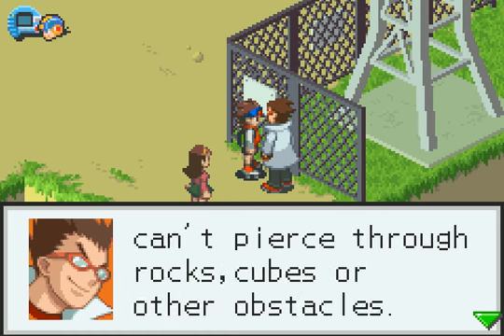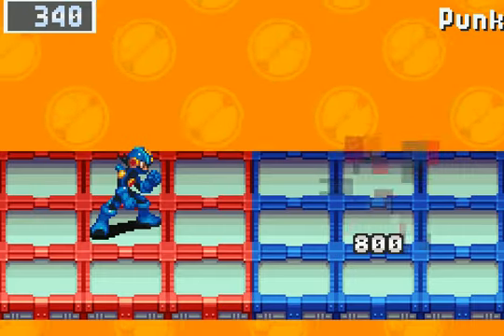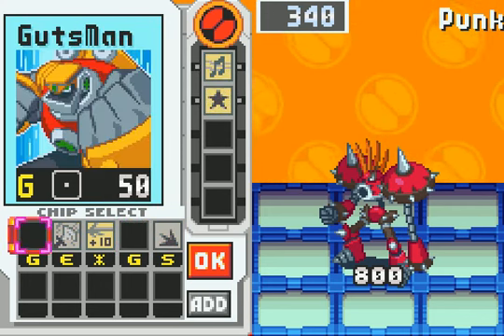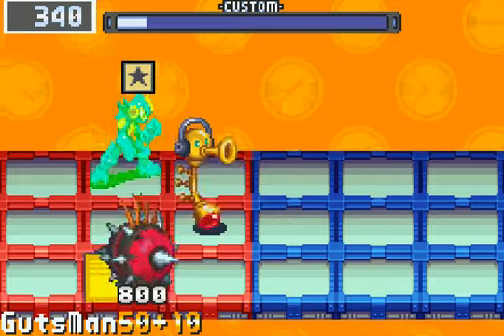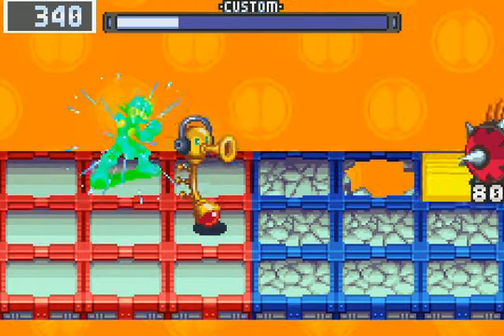Do we have to go through this stupid... Oh, fishies now. Can't pierce through rocks, ice, or other obstacles — that's how you deal with fishies. What's your Navi? Punk! Awesome! Not CM Punk of course, but I'm talking about Punk from Mega Man 3 for the Game Boy. Let me use my Fanfare so I can actually be invincible for a period of time until the Trumpeter goes away. That Punk is invincible there.